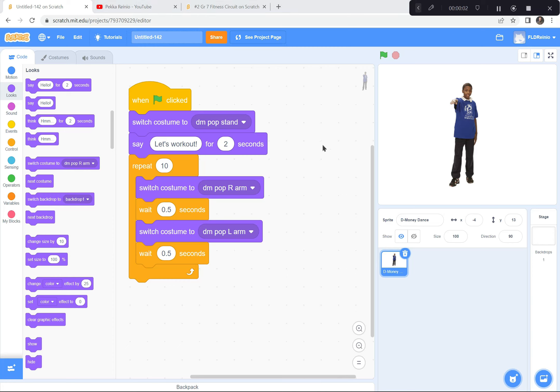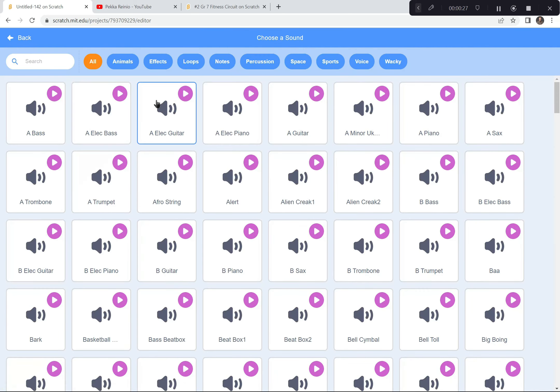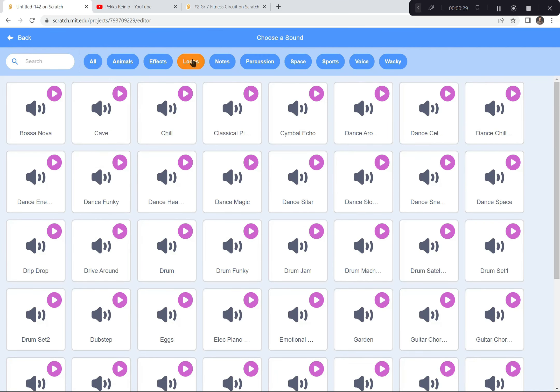Our character says 'Let's work out' and switches between two different costumes to begin the fitness routine. One thing's missing though — music. Most people like to work out with music playing. I'm going to go get a song to play along with this routine. I'll click on the sounds button and go down to search for a sound. I want a loop — something that lasts five or six seconds. There are a whole bunch to choose from. I'll choose Dance Magic for today.